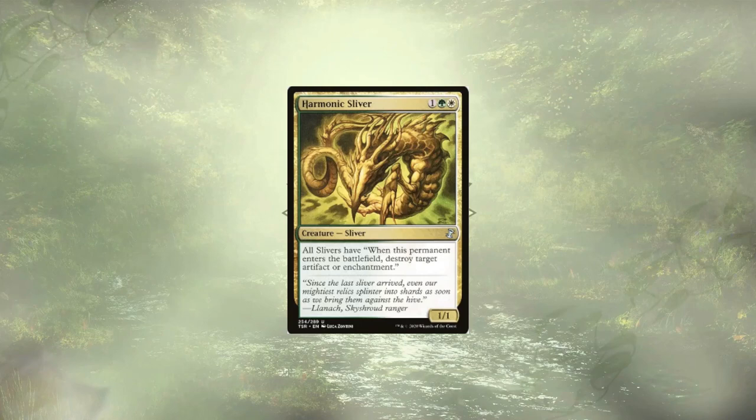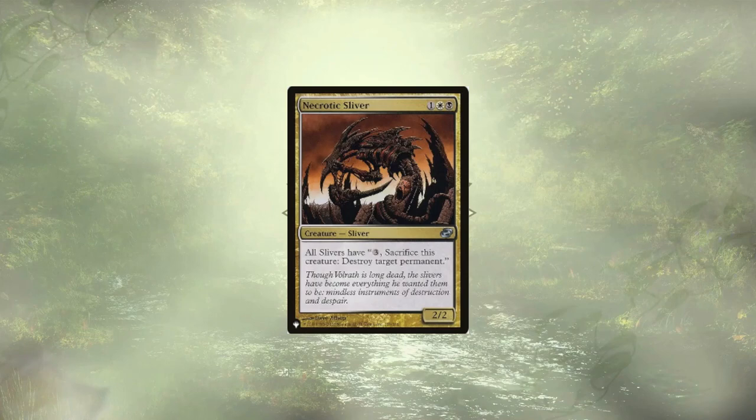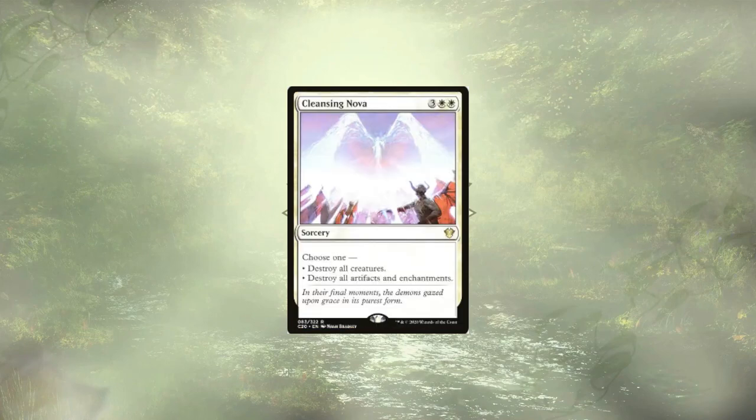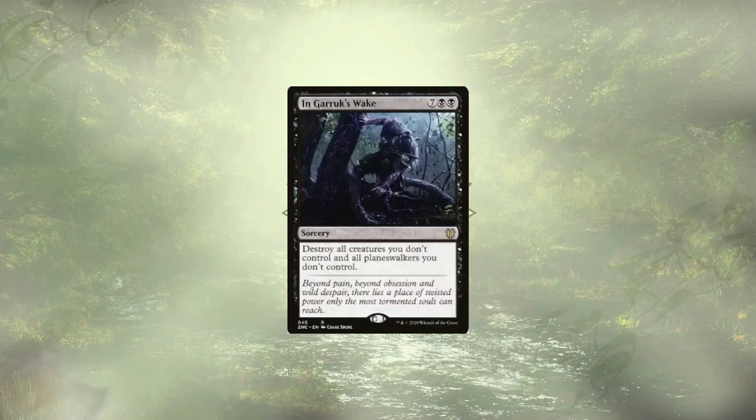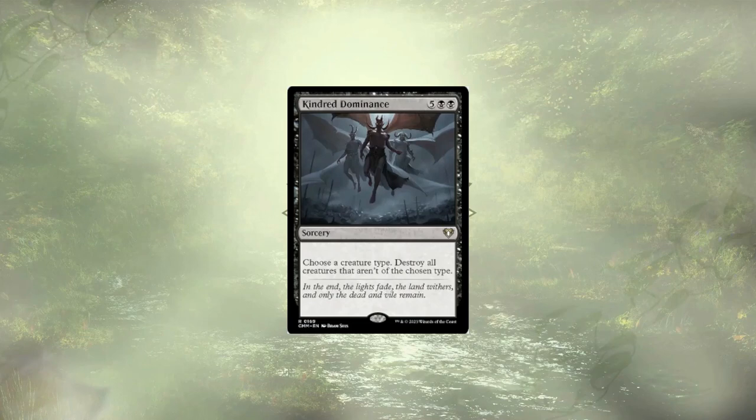Getting into our removal, we have Harmonic Sliver for those pesky artifacts and enchantments. Necrotic Sliver for any permanent we want, though it will cost us one of our Slivers. Cleansing Nova gives us a choice of what we want to remove — since we don't play a ton of enchantments, the second option is pretty safe, though we'd lose some mana rocks. If we have enough mana to regenerate all of our Slivers, the first option is perfectly fine. Crippling Fear is a one-sided potential board wipe, and that one-sidedness is important, which is also why we have Ingoruk's Wake and Kindred Dominance.